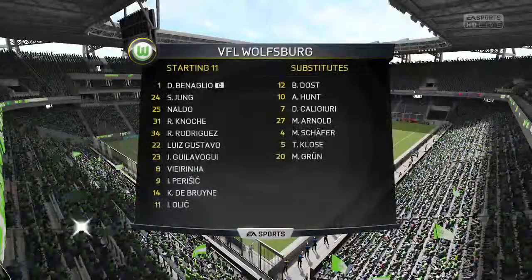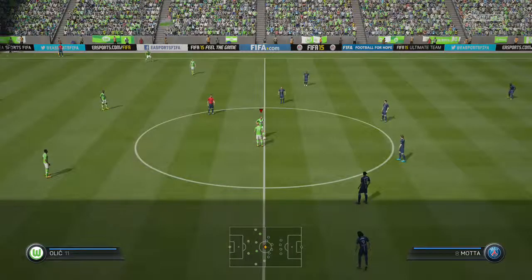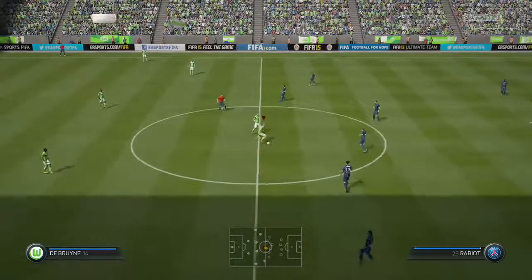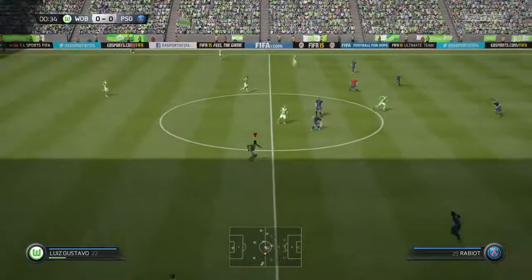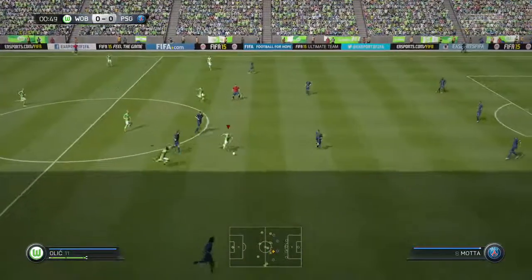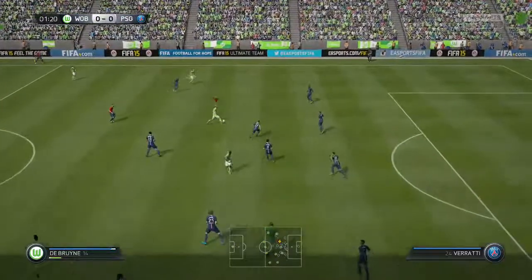So without further ado, let's head straight off to Wolfsburg. The line-up for the home side: Diego Benaglio starts in goal. Sebastian Jung starts with Ricardo Rodriguez in the full-back positions. Luis Gustavo plays alongside Joshua Guilavogui in the middle of the park. Ivica Olic is the lone striker today.